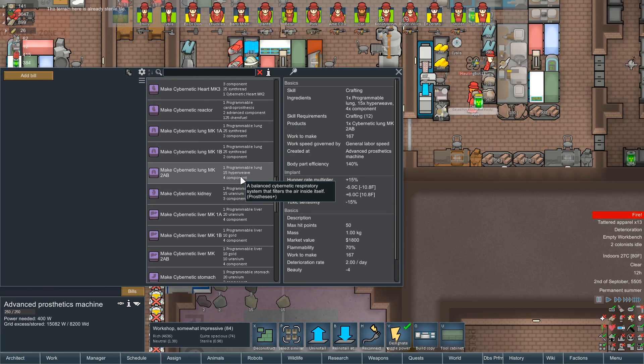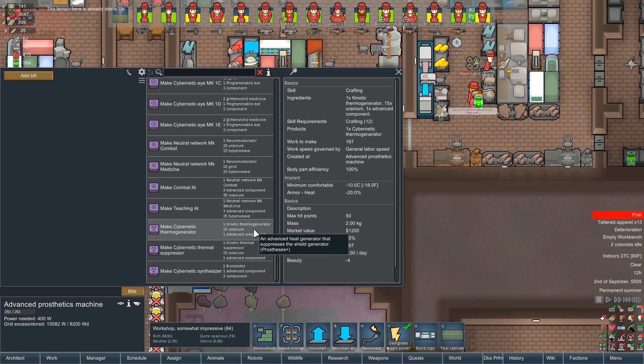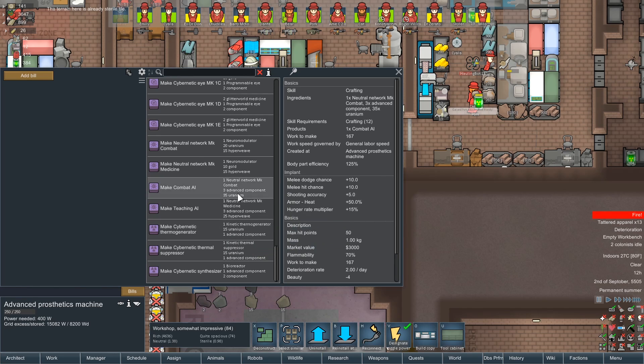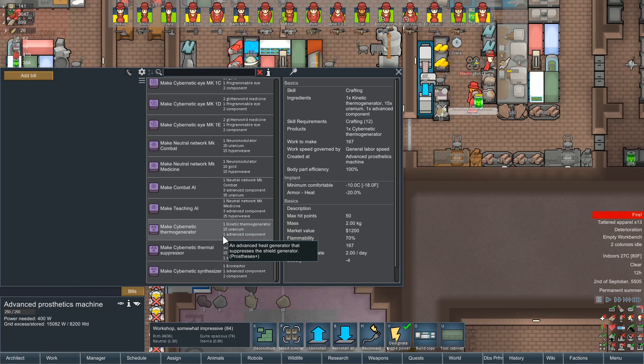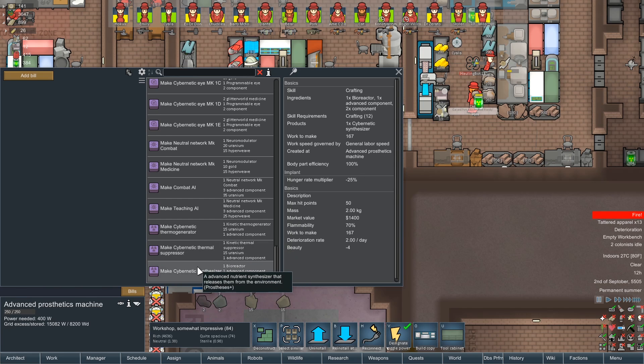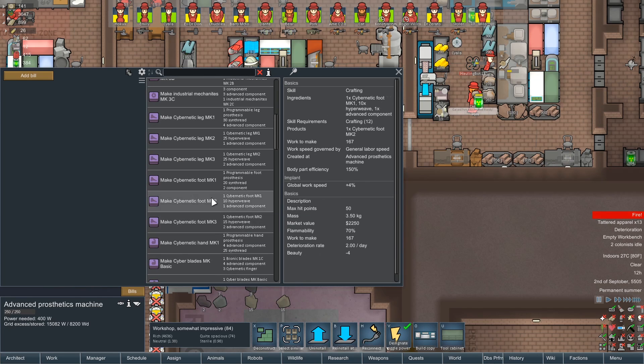Oh look at this, wow, holy shit. There's so much! So we've got programmable prosthetics. Combat AI gives shooting accuracy, 15% hunger - so there is a trade-off to that. Learning factor is up 35%, makes you more hungry as well. Cybernetic Thermo Generator. Look at this, this is crazy. I don't even know where to begin. Let's start with the obvious stuff - legs, arms, that type of thing. Could global work speed be 6% with the cybernetic leg? And I assume yeah, 155% efficiency - we need level 2.